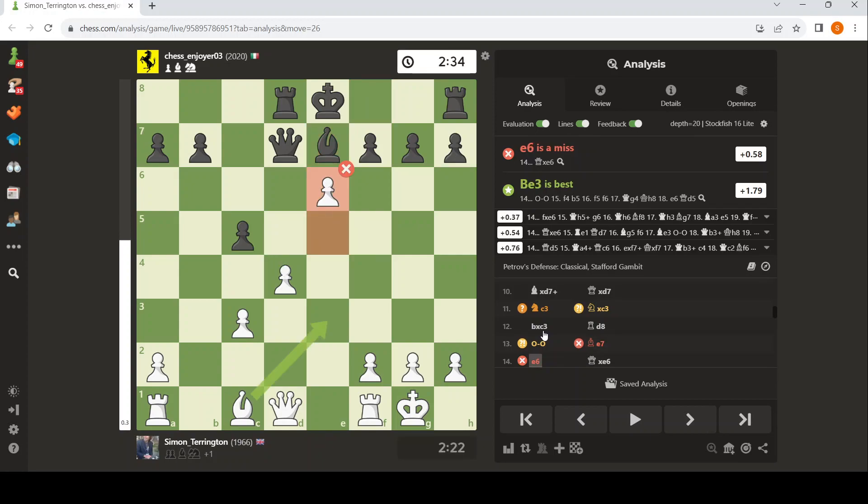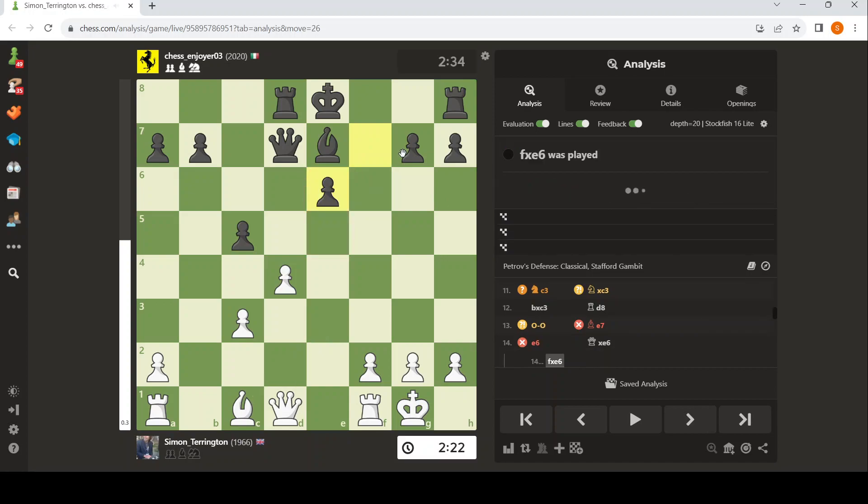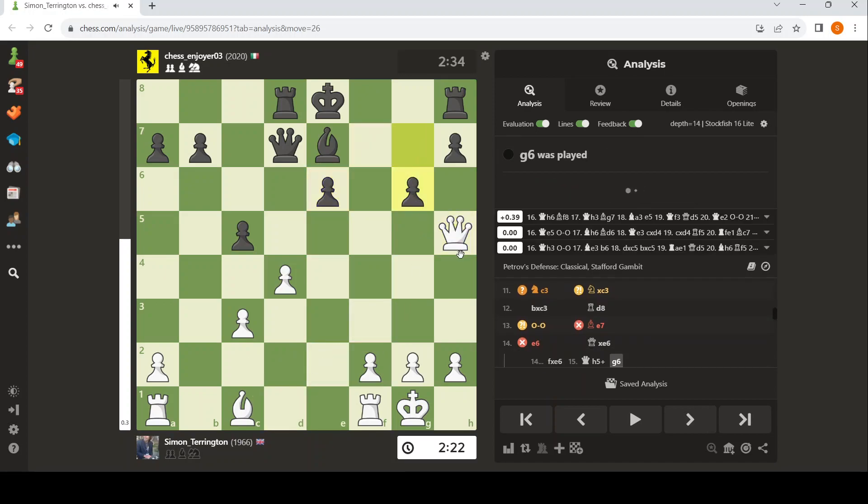because after takes with the pawn, I assume you've got Queen H5. And then after G6, I was going to play King E5, I suppose.